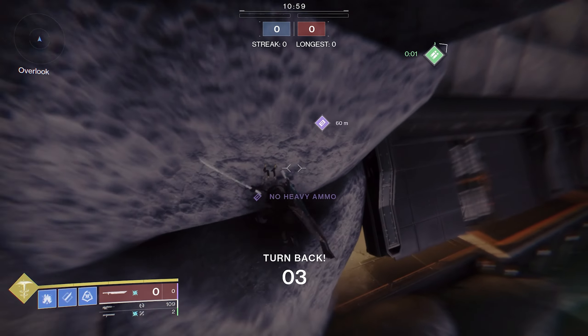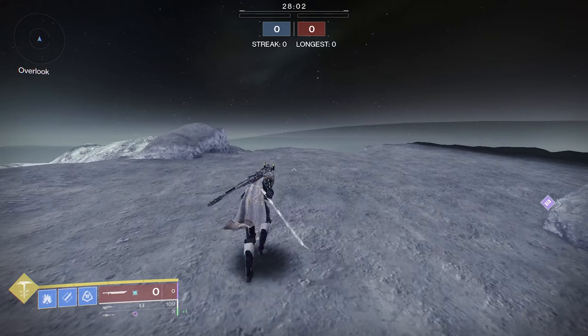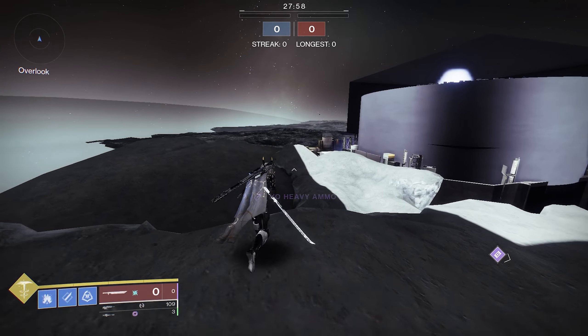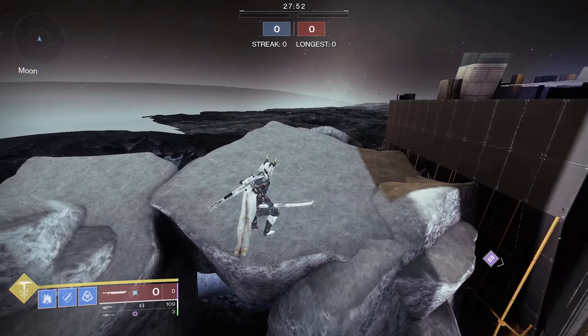Jumping from this barrier, you're able to land on the rock and then jump on top of the Overlook. Once you do make it on top of the map, be aware that unless you go this way, you will be killed by an instant kill barrier or turn back barrier. However, if you follow this path, you should be free to roam anywhere on top and under the map.